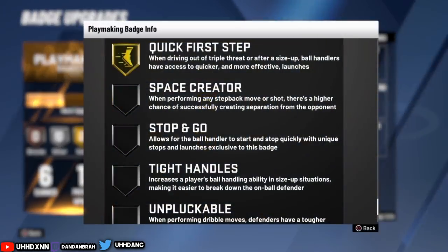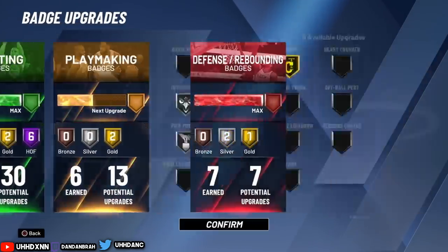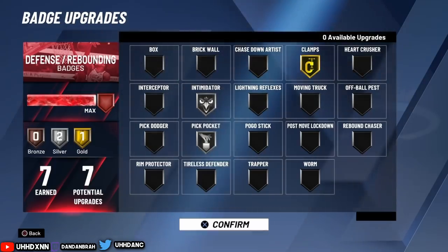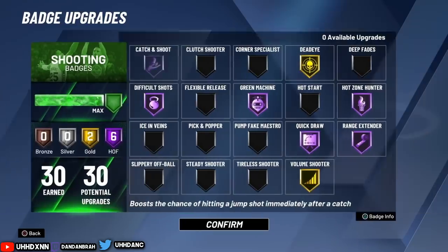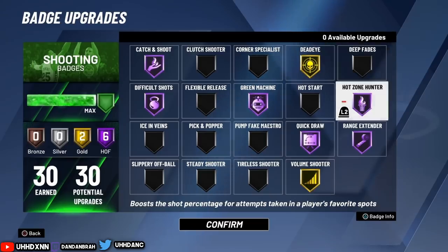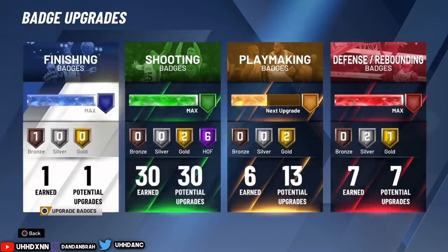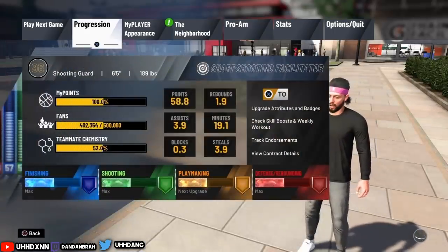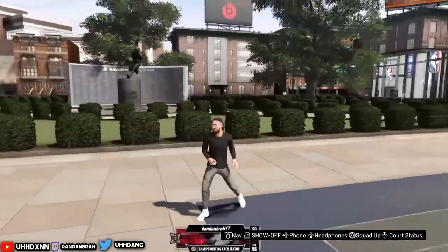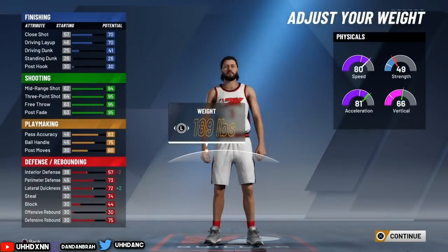Green machine and hot zone hunter are both important shooting badges. For playmaking, quick first step is a key badge, and handle for days so you don't get tired from speed boosting. Clamps is a must — it helps you stop blow-by animations. Pickpocket is also a bonus badge. For shooting you need hall of fame catching, difficult shot, green machine, dead eye on gold, hot zone hunter, quick draw, and range extender. Quick draw on hall of fame is a must in my opinion.